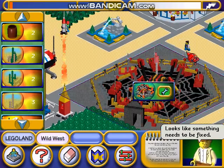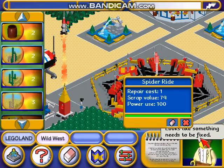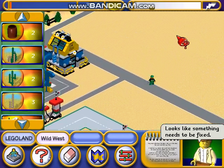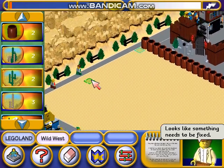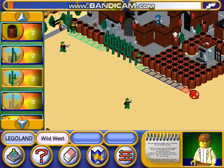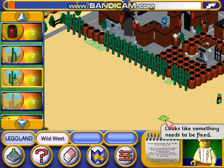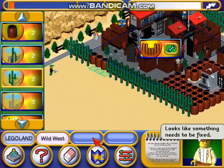Bush. Spider-eye. Mechanics can't afford to repair things. Driving school road. Scroll down. Looks like something needs to be fixed. Map mode.